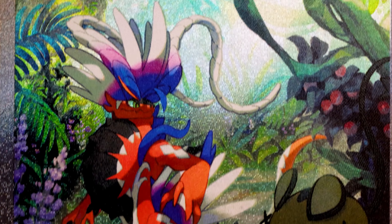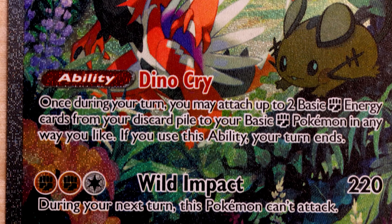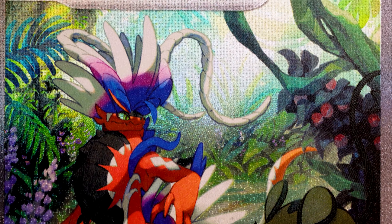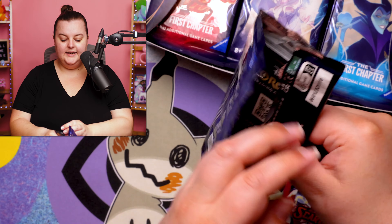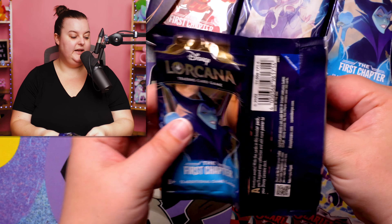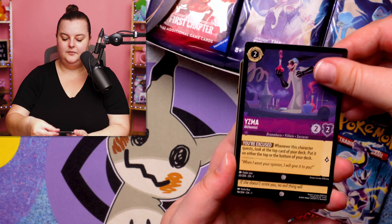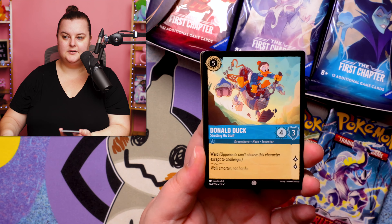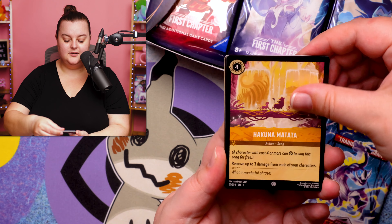The little things like texture show that Disney still has a long way to go, but what a beautiful illustration. Third pack of Lorcana — it's interesting. These packs definitely open better than Pokemon's, I have to say that. But quite frankly, do we really care about the packs? No, we usually throw them out anyways.